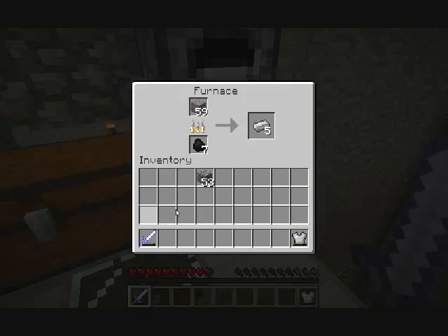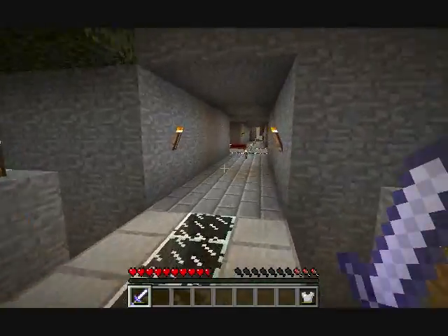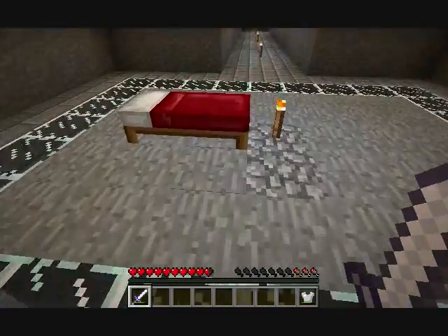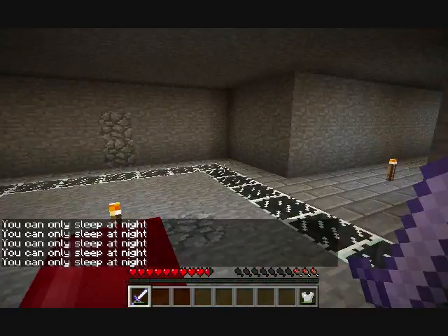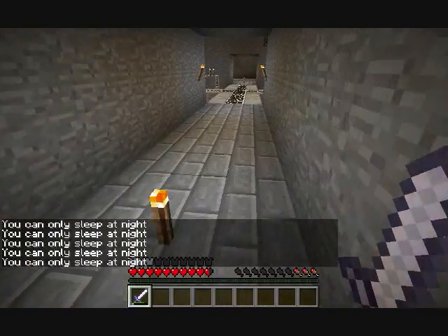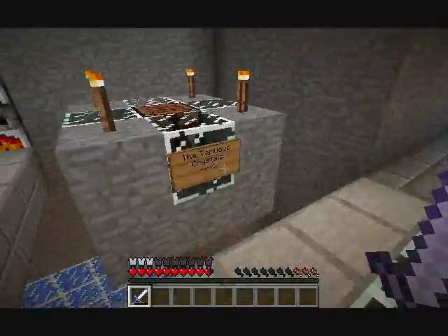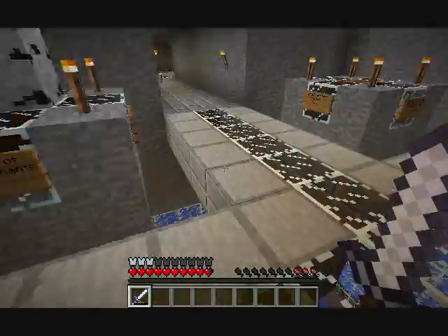This is gonna take a while. Were we able to sleep here? I don't think we were. Iron chestplates give a decent amount of protection — that's almost as much as a full set of leather does. A full set of leather is four and a half, and that gives us three — so that's a decent amount right there.